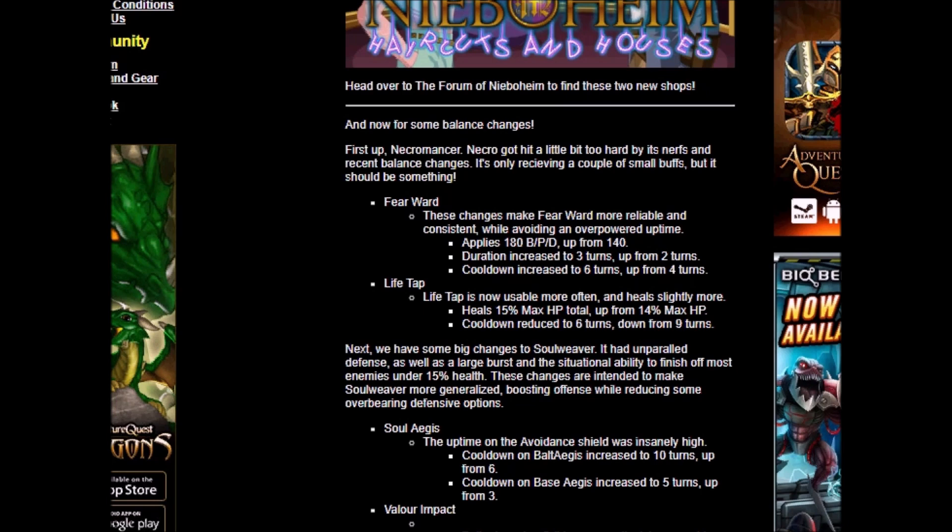I would see Fear Ward as a buff overall. Life Tap — another buff. It now heals 15% max HP instead of 14% max HP; 1% isn't going to make a big difference. Cooldown reduced to 6 turns, down from 9 turns — that's pretty nice. So you can heal more often, and that means you can heal more. Life Tap — really good buff right there.